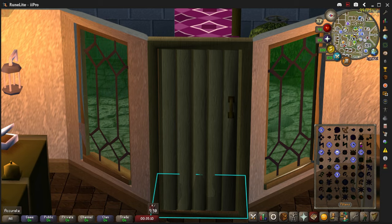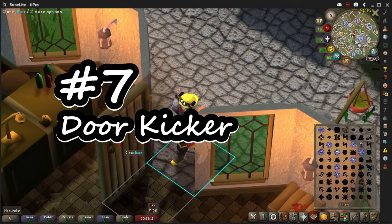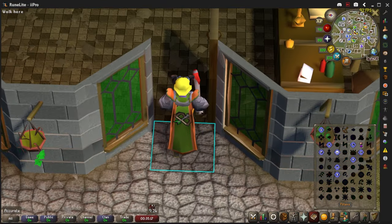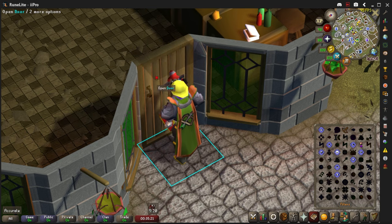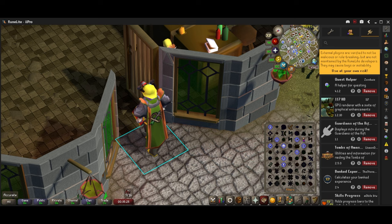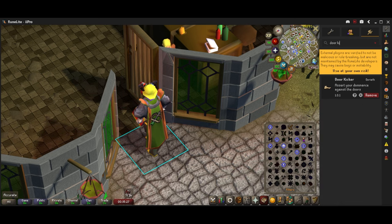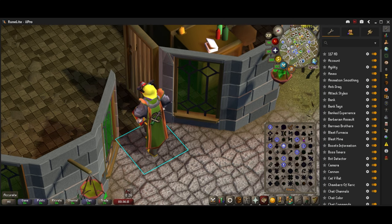Coming in at number 7 is Door Kicker. Basically you're going to kick open doors instead of pushing them open. It's really entertaining and really neat — just go to the plugin hub, type in Door Kicker, and you can kick doors.